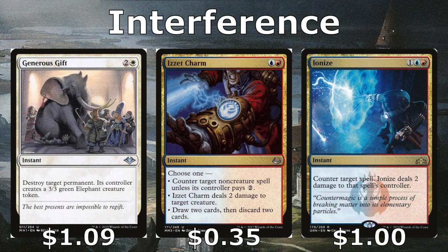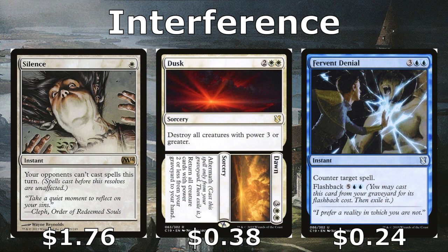Izzet Charm and Ionize counter things; Izzet Charm also lets us get rid of small creatures or draw and discard cards — since most cards have flashback, discarding isn't really losing them. Generous Gift handles any permanent, giving an opponent a 3/3 Elephant but removing something more threatening. Silence shuts all opponents off for a turn. Dusk wipes creatures with power three or greater and can be cast aftermath-style from the graveyard to return creatures with power two or less to our hand. Fervent Denial is an expensive five-mana counterspell with flashback — useful later in the game when you have extra mana.